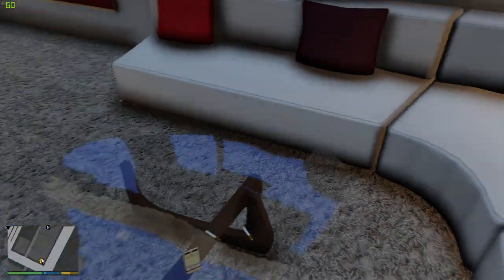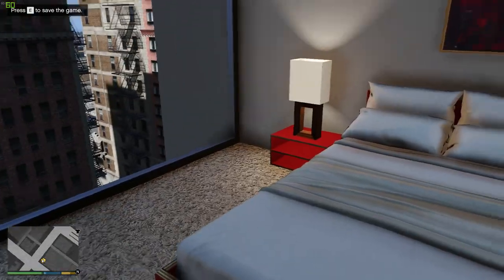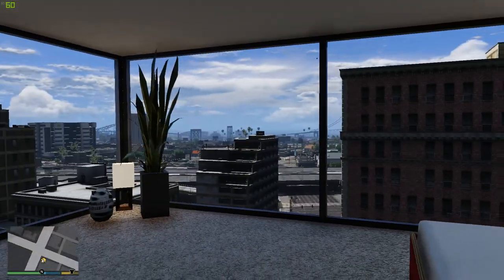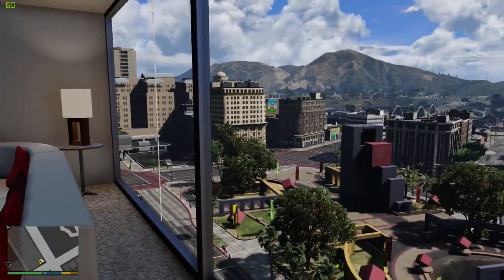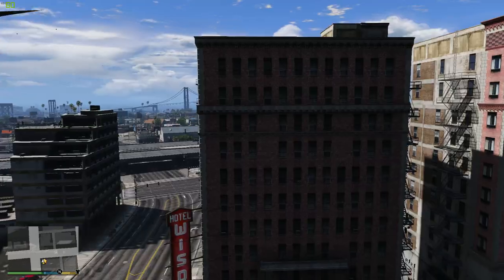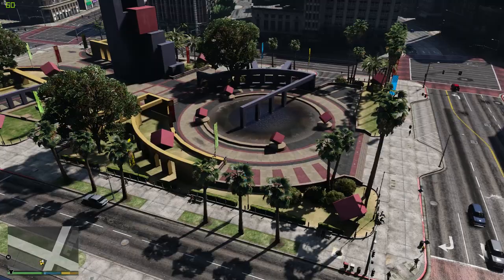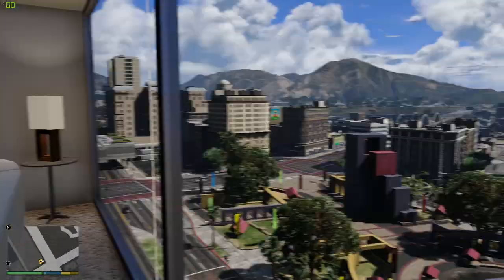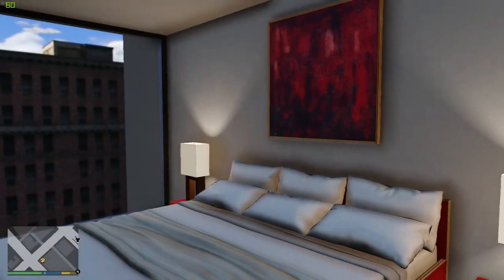I like the theme of this one. The other one was white and blue, this one's white and red. We have the sofa with all the red pillows, the glass table with some smokes on it. I love the lamps — look at the lighting. You got this little corner over here, and a pretty nice view. Not too great of a view just because we're directly in the city, but there's a nice park down there. I think this one was 110 thousand dollars.